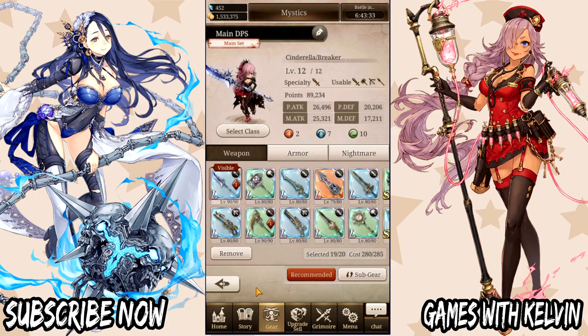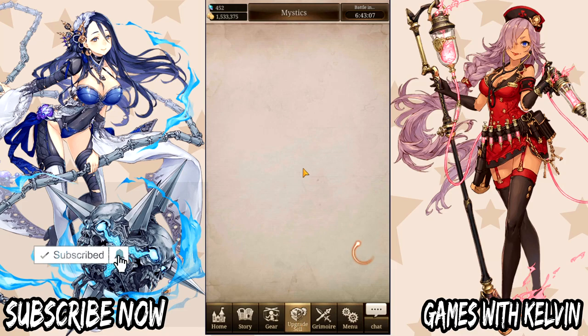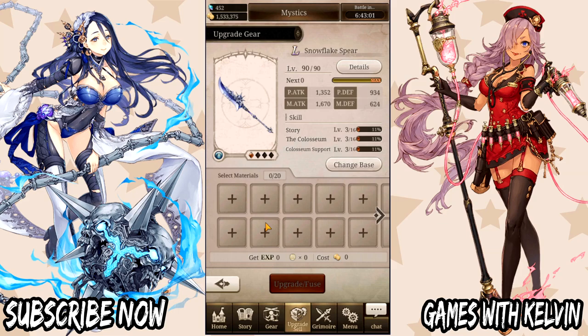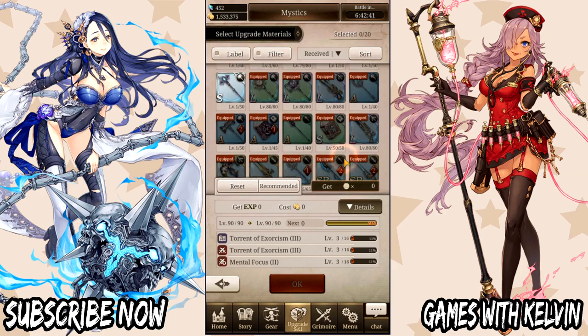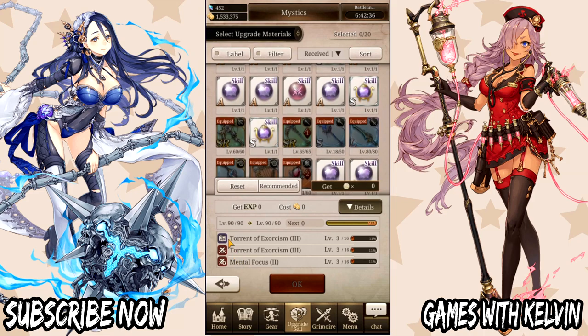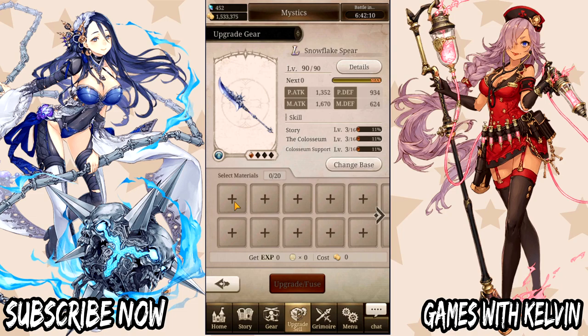Another way to increase your power level: make sure you're leveling up your account level, because as you level up your cost increases, giving you the opportunity to equip more weapons. The more weapons you have, the more points you can accumulate. That goes hand in hand with farming your class mastery. Additionally, you can work on your weapon skills by clicking upgrade gear — using fodder equipment for metals or skill orbs to power up your three skills, including your story and coliseum skills. Increasing your weapon skills will increase your damage output.